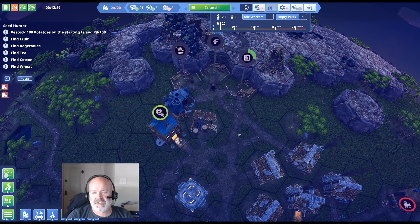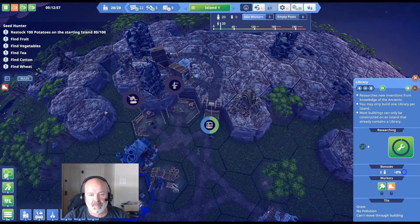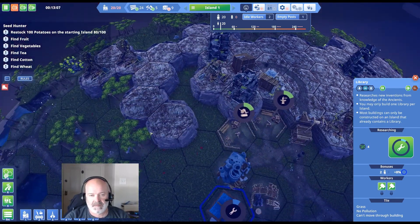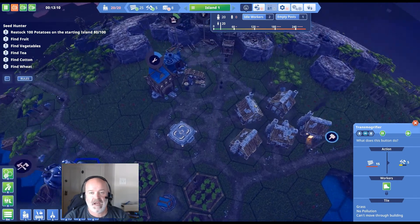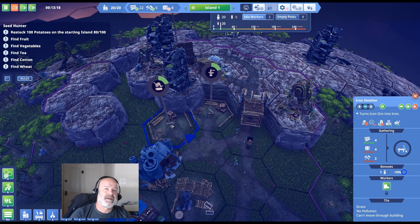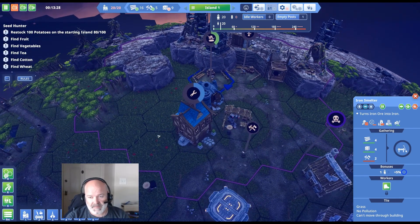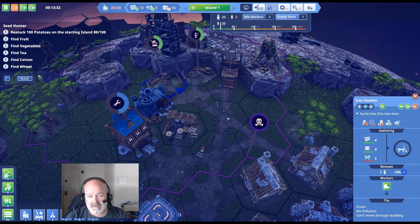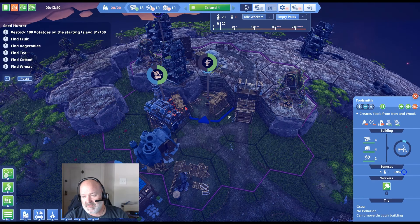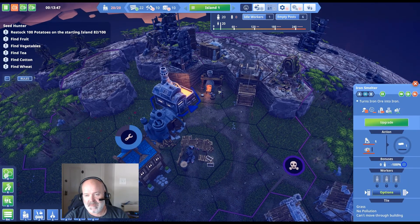We can get bridge research too, which bridges across gaps. Everything's going well — let's keep making tools. The iron smelter will smelt ore into bars. I'll put a warehouse right there. Once built, we're waiting on tools again. We can make iron bars and the toolsmith consumes those to make tools. The iron smelter and toolsmith are built but we don't have power yet — these buildings require power, which comes out of the old generator.